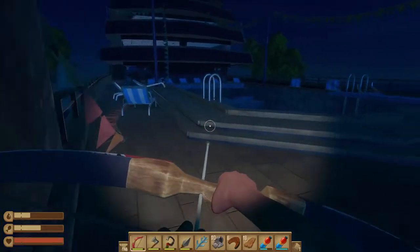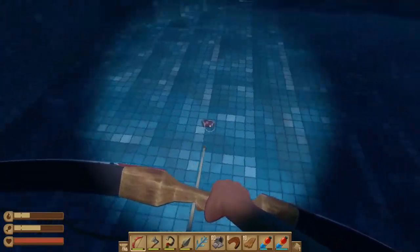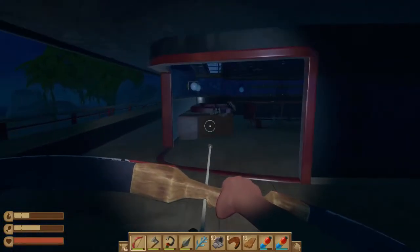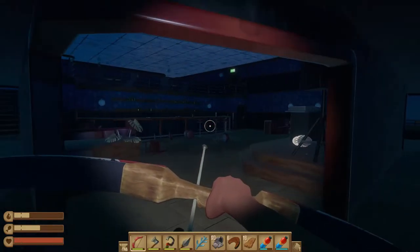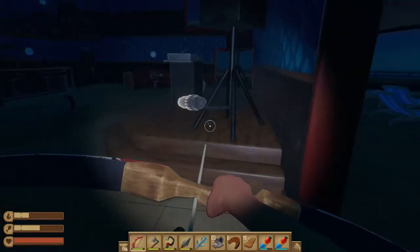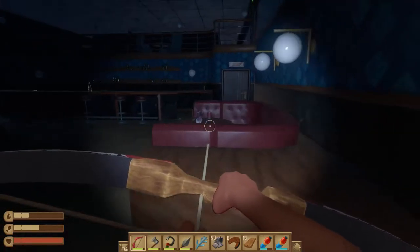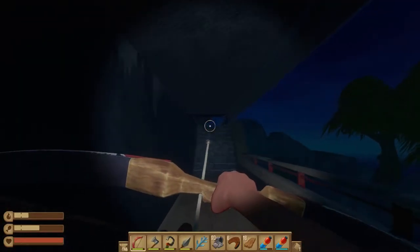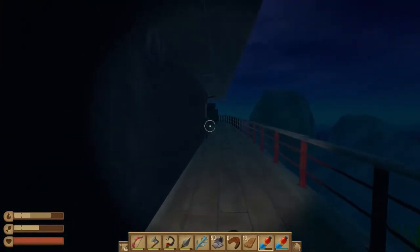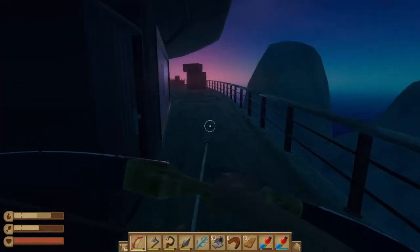But before we go let me just check here. Mechanical part - nice! I can come here directly. Let me check upstairs first, then we will go inside. Let me drink.